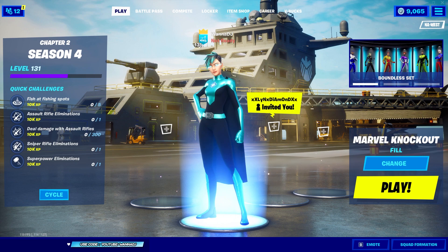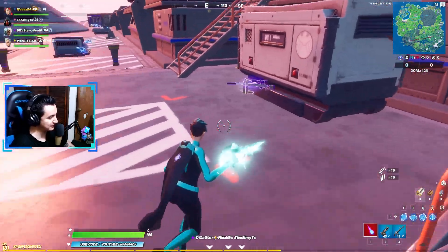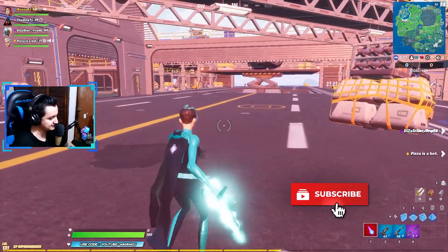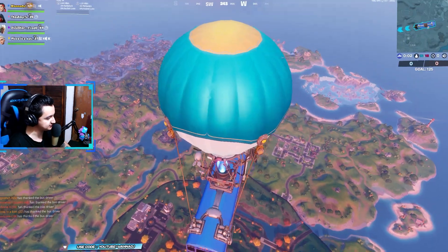Alright, let's jump into the game. Here we can have a look at my skin in game. The cool part about this is that no matter if someone goes for the same skin, the way you customize it makes the difference, and this one looks pretty dope. Let's try to find some players and get some early eliminations.